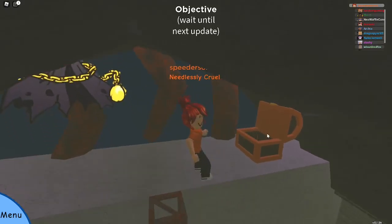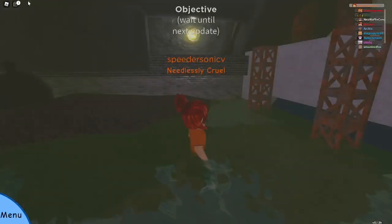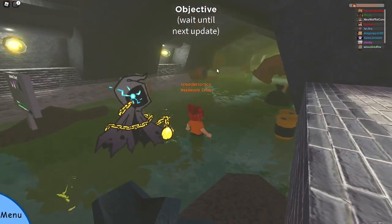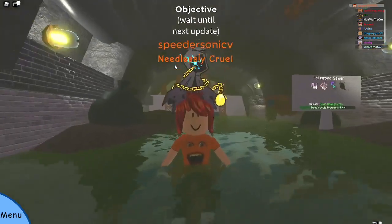The next chest should be right here in the sewers. Once you go through the sewers, go straight down here, and then right there to the left you should be able to see the chest — it's right down that hallway.